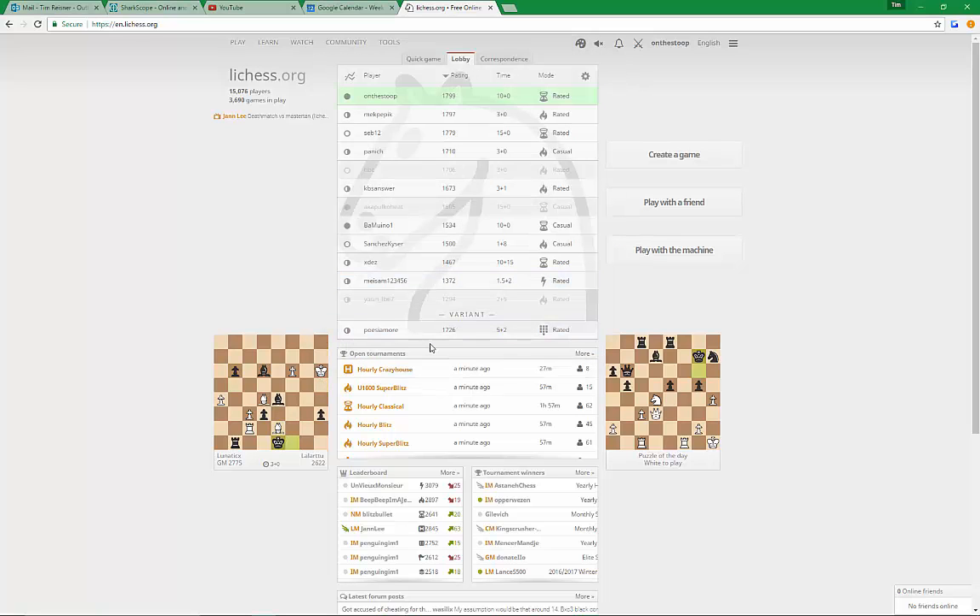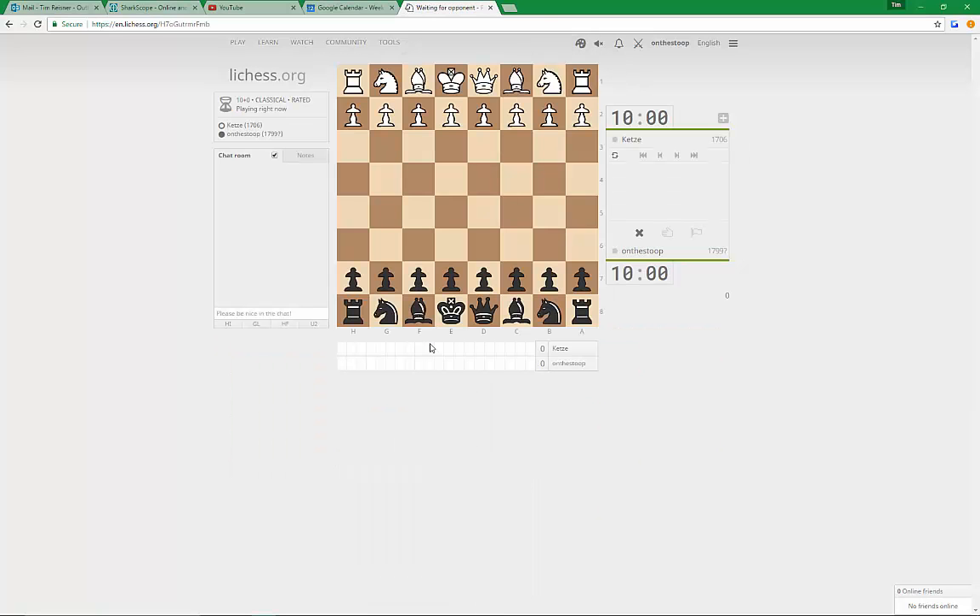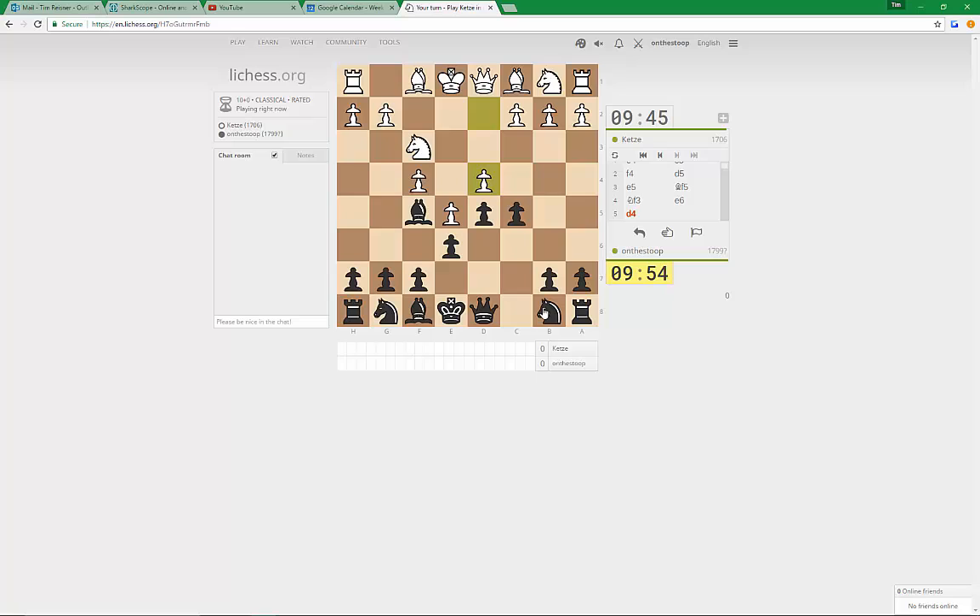Welcome to this video. We're going to try and get a 10-minute game with Black. We're still on a provisional rating, so let's see if we can get that cemented. We're going to reply with d5 to the f4 line, then Bishop f5, and we'll follow up with e6 to get the bishop out of the pawn chain. Then Nc6 is what I would usually play.